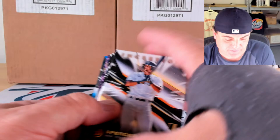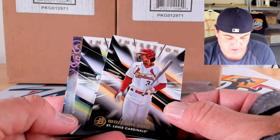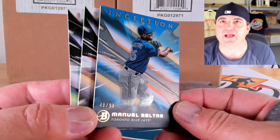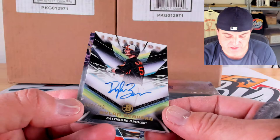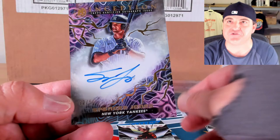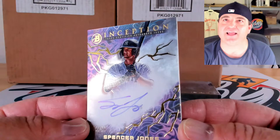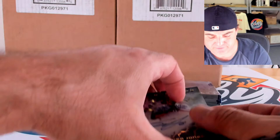Primordial prospects auto again. Spencer Jones on the base, Tamar Johnson, Blaze Jordan, and Juan Bin Chu. Blue of Emmanuel Beltray, 41 out of 99, and our first auto: Dylan Beavers, 48 out of 250. Then a primordial prospects auto to 50 on the gold lightning — Spencer Jones again! Not a bad one to double up on. That's a good looking card — see how the lightning catches in the light. Congrats to the Spencer Jones spot.